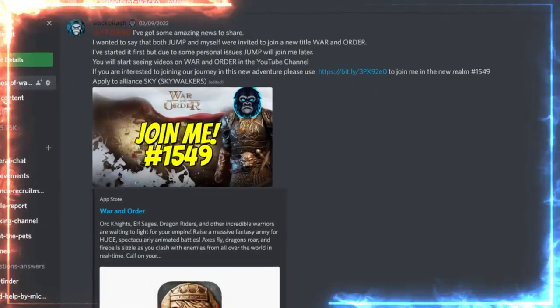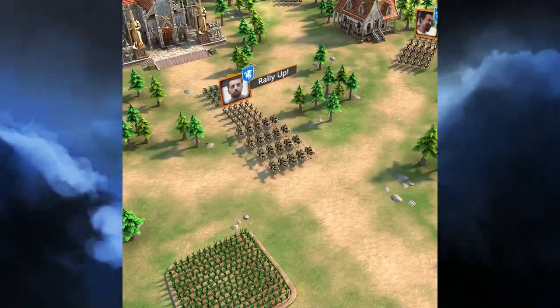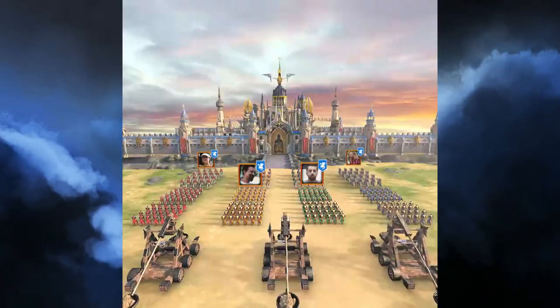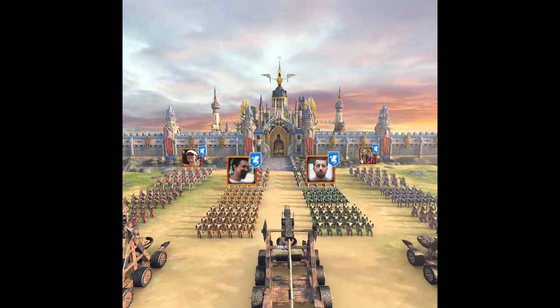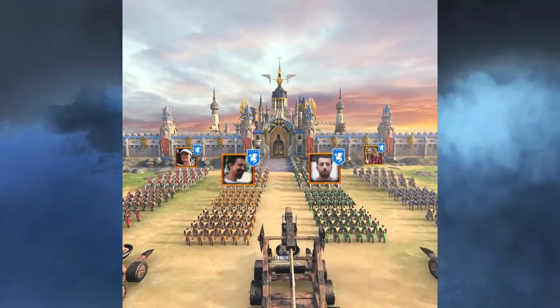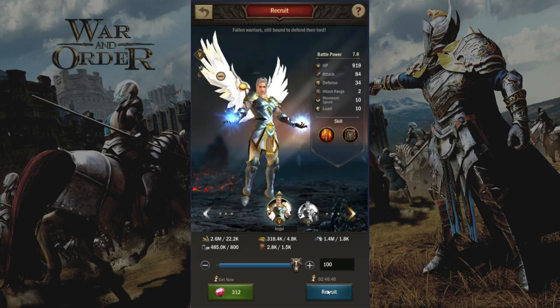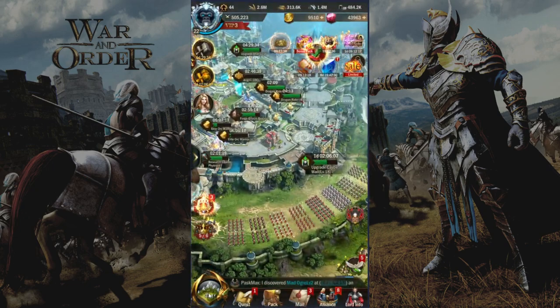Beautiful right? If you are in the Jumpin' Gorilla Discord then you would have known that I recently started to play War and Order. War and Order is a real-time strategy, tower defense, and castle building game that has received several global Google recommendations. It's a gorgeous 3D medieval game world which has many similarities to State of Survival but it's even better. Raise a massive fantasy army for huge fully animated battles. Want to know more? Click on the link in the description below and join me in Realm 1549 of War and Order.